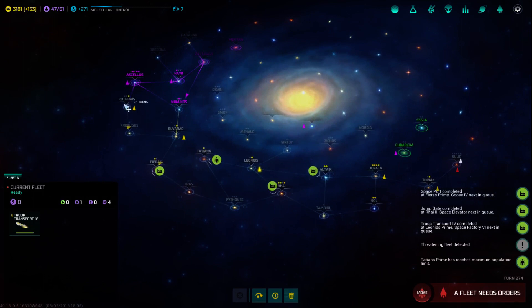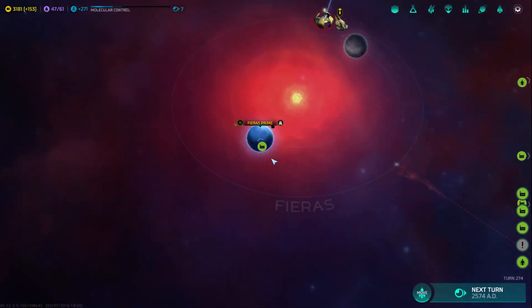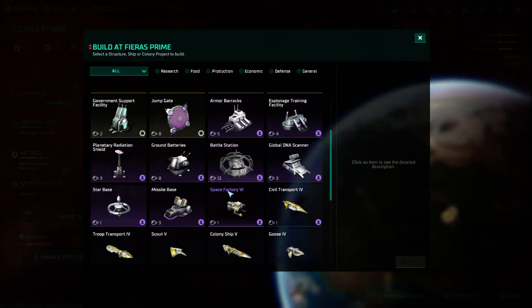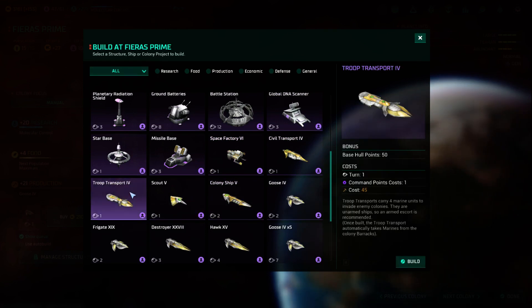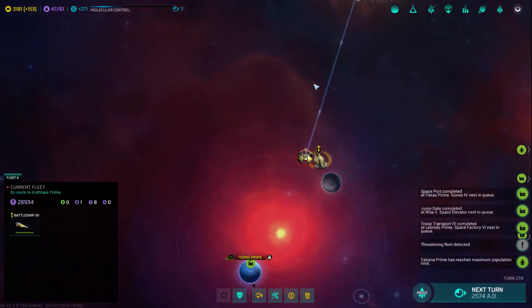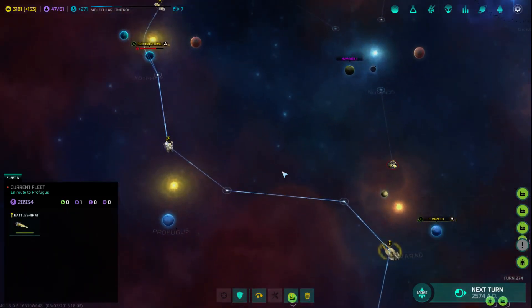Another troop transport — it'll take 14 turns to get over there. Let's start mounting our offensive over here. Fieras, are you building geese? Oh, we do now. Yeah, start breeding those soldiers. We want two more of those. Excellent. We're getting a battleship — and you're a battleship. By the time they get there, we'll be in good shape.